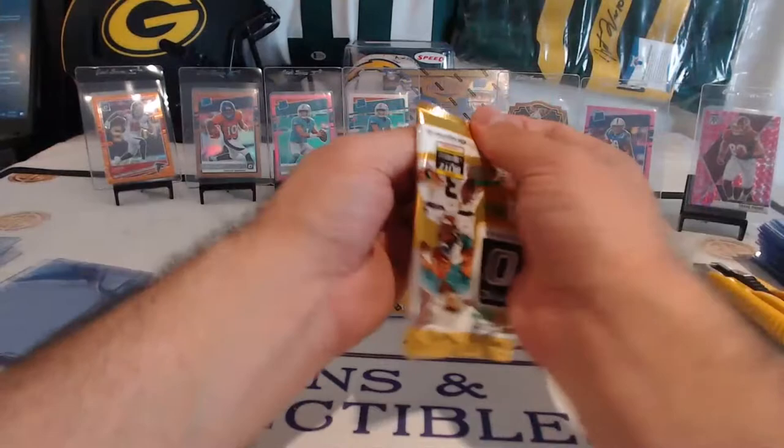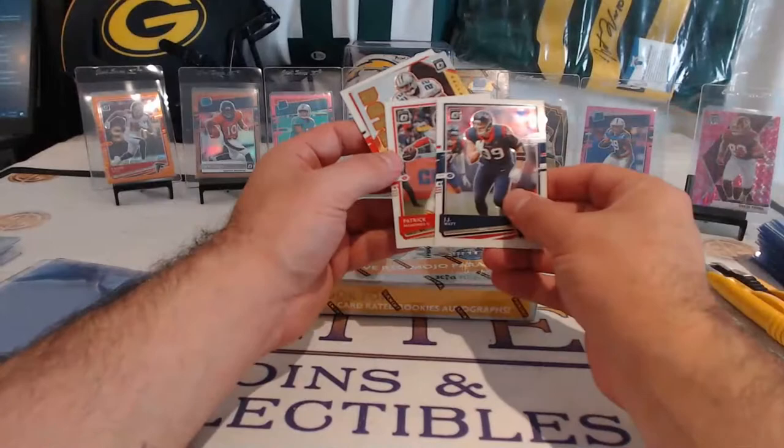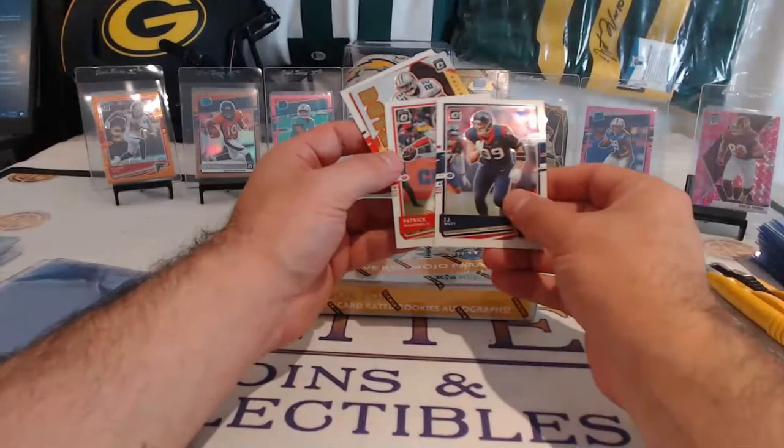We got one more pack here before we do our H2s — last pack mojo. Mojo mojo, let's hit a CD — I haven't seen a lot for sure. JJ, Mahomes, Emmett, Harrison Bryant. All right, what is in our H2s here — let's hit some good parallels.